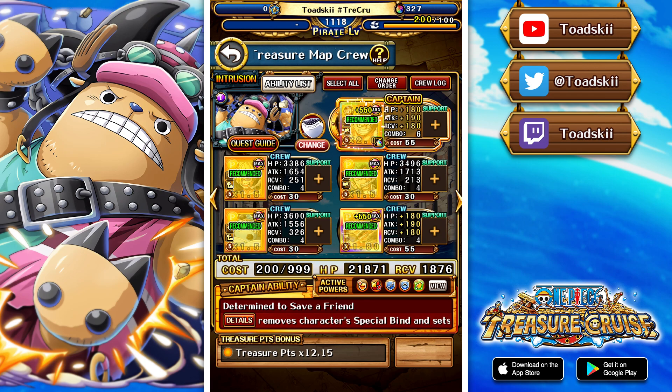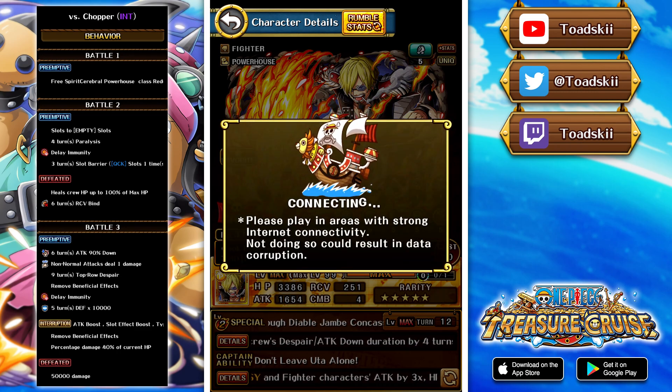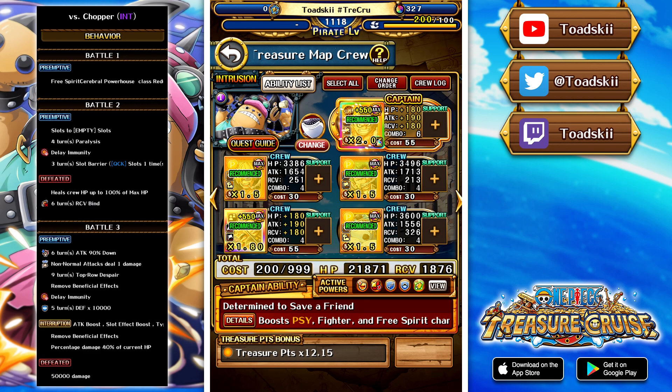The final boss is versus Chopper, where Free Spirit, Cerebral, and Powerhouse characters get cooldowns. On battle 2 there's empty slots, paralysis, delay immunity, and a Quick slot barrier. We use the switch ability of Usopp and Yassop to switch, giving themselves a Quick slot by switching into Yassop, which gets around the enemy barrier effect. For paralysis, the Zoro special handles it since he gets around despair and bind/paralysis. Use Luffy specials then Zoro's special to get around that fight. When the enemy is defeated they heal to 100% and inflict six turns of recovery bind — none of the characters on this crew have recovery bind removal, so you'll be inflicted with that regardless.